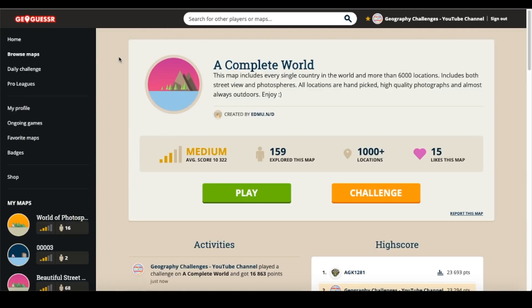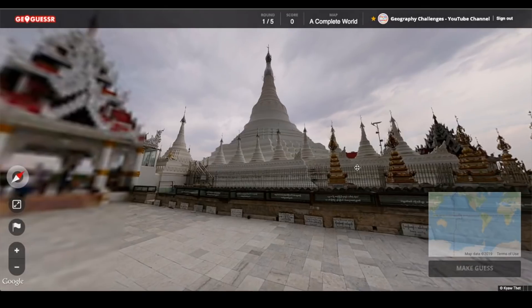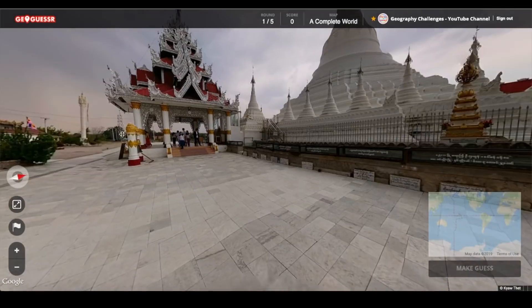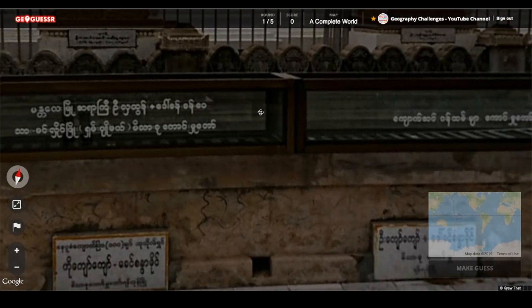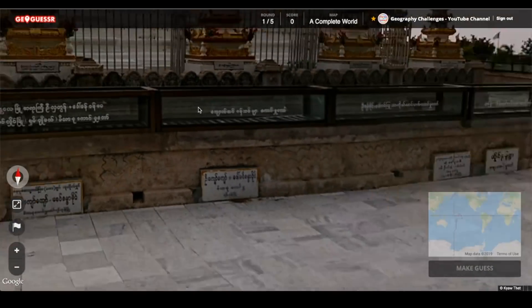Hopefully that's still interesting for you — it means you get to see more countries, more guesses. So enjoy. Tricky photospheres in countries that we don't normally see, so we need some temple here. We've got a different kind of script that we don't see too often.